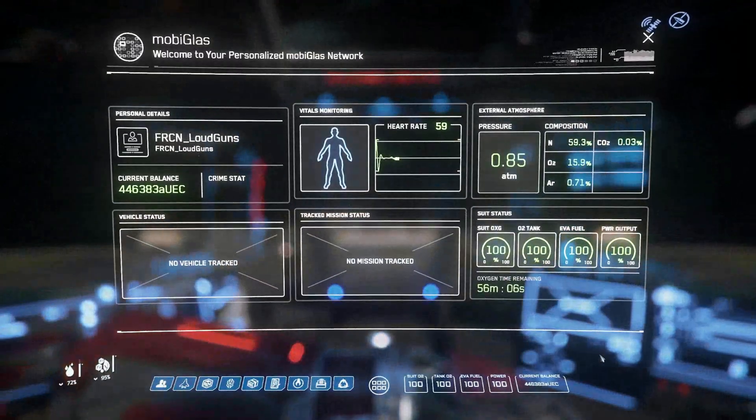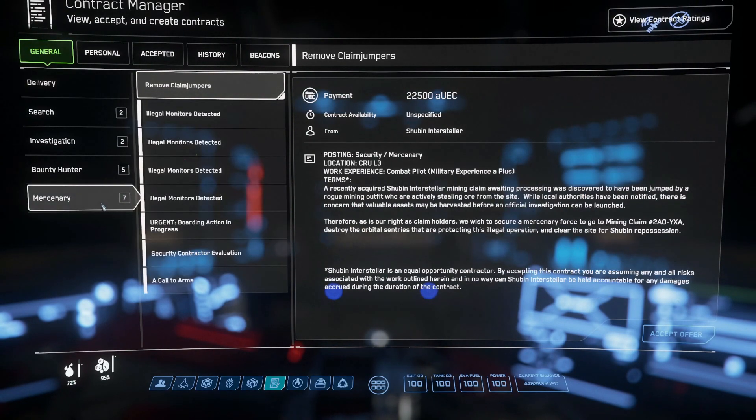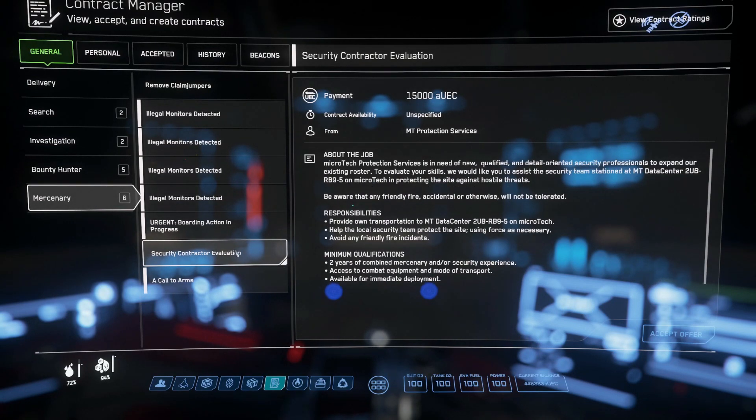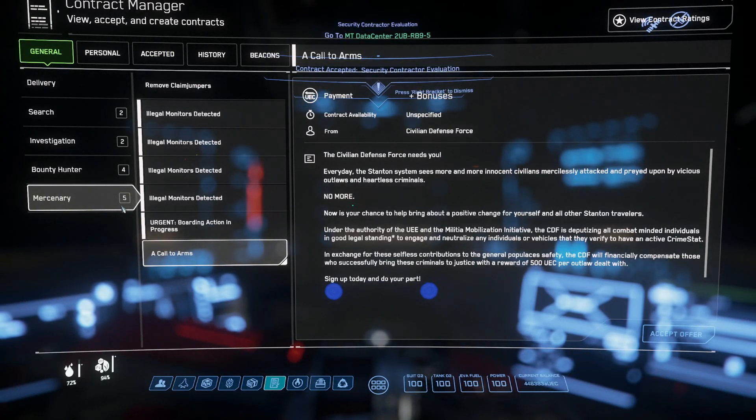Now to prove we're not all the gear and no idea — head to the contract manager and go to the mercenary tab. First, you'll be offered a security contractor evaluation mission; there's one for each planetary system. We're in Microtech, so it'll be MT Protection Services. Unlike with bounty hunting, there's no overarching cert process here and no equivalent of the Bounty Hunters Guild — you only have to worry about your rep with your employer. However, you'll need to work up contract difficulty and rep across each system independently.